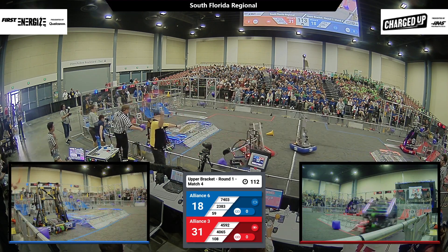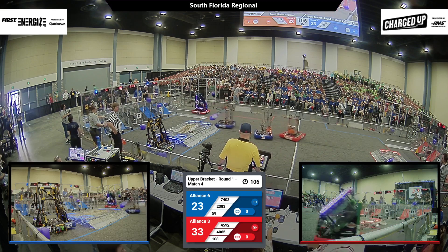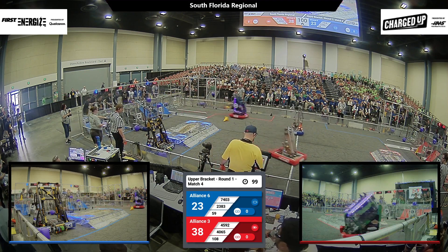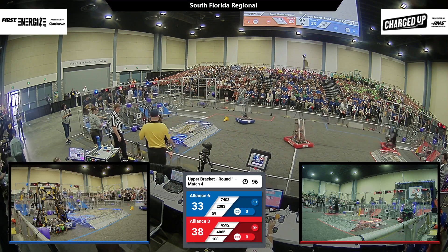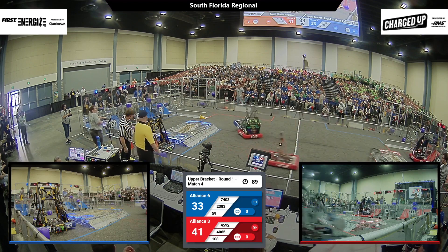Meanwhile, on the Red Alliance, 108 Sigma Cat missing the top row, but that cube falls into the bottom. Hybrid note able to get the points for that. 23-83 Ninja near the Alliance captain of the Blue Alliance seems to be stuck, but the Lightning Blue Lizards are able to keep them in this game, scoring another cube up top. 1 minute and 30 seconds remaining in this match.